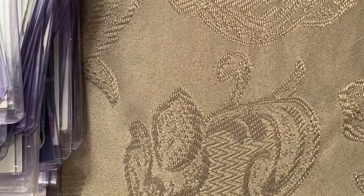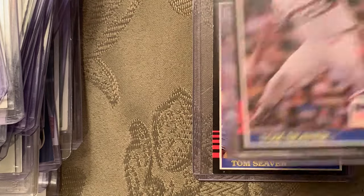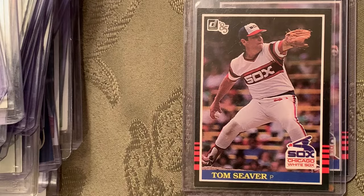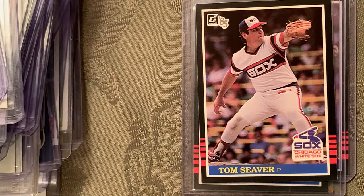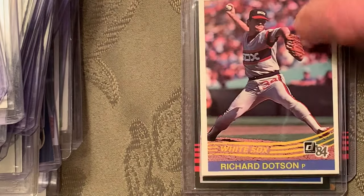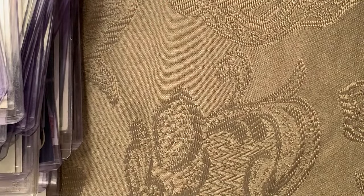Here's another error card — this is the 1981 error card of Tom Seaver. It's got him throwing left-handed, and the card shows Floyd Bannister instead. Here is the corrected Tom Seaver for number 42, not number 24 as the error card showed, because it was the wrong guy. I also pulled Richard Dotson but they actually confused Seaver with Floyd Bannister — my error there.